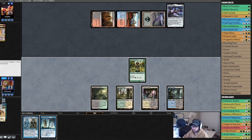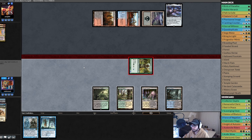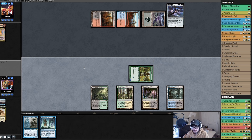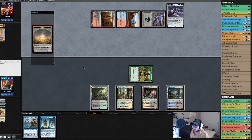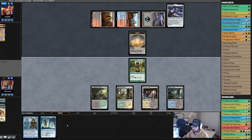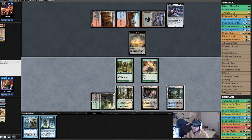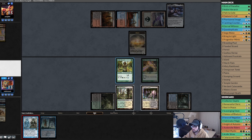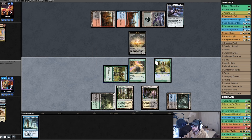How much is the flashback? Seven. Swing in for one — on the Noble Hierarch beatdown plan. Opponent plays a 2/2 morph — sure. Is it a Rhino? Birds of Paradise. Phantasmal Image, copying the Noble Hierarch — might as well. Nicol Bolas — pretty good.